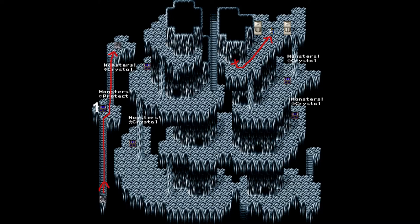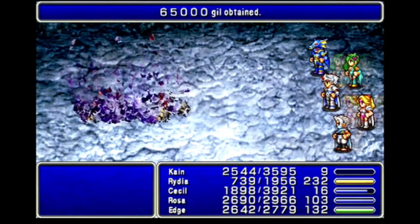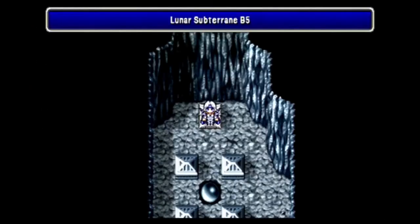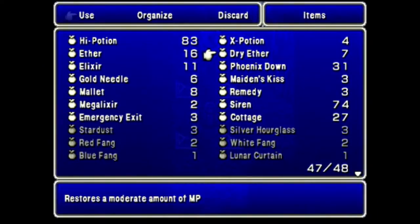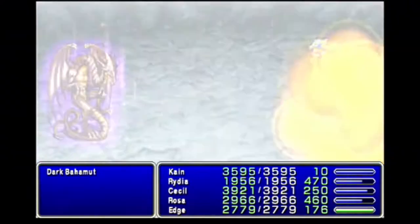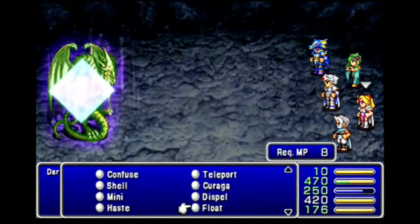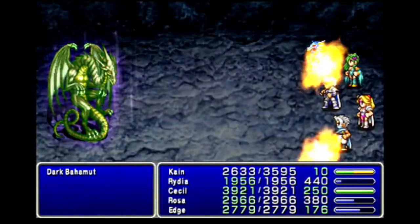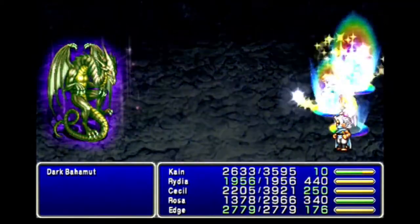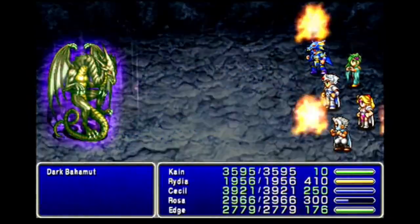The teleporter at the north of those stairs takes me back to B5. I go all the way north to another teleporter, grabbing a chest on the way. The teleporter puts me in a save room with an exit into the north-east corner of B5, where I can try to grab this sword. The chest is a monster in a box with a Behemoth inside. Killing it gets me another Protect Ring which I give to Rydia. Being able to finally save in here and know I won't lose everything a second time makes me pretty happy. I try grabbing that sword only to be stopped again — this time it's protected by Dark Bahamut.